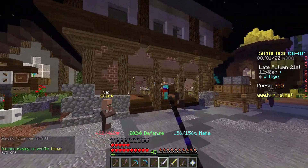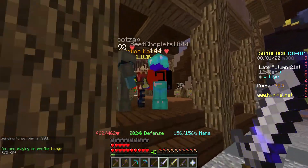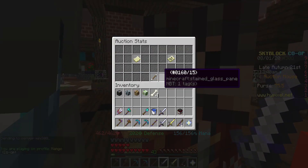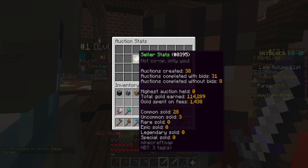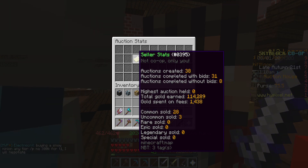I have some pretty amazing auction house stats already. Let me show you guys — seller stats. 38 auctions created, eight of them are failures. I've earned about 100,000, which in net earnings is a lot.